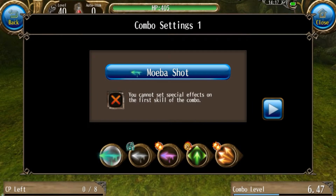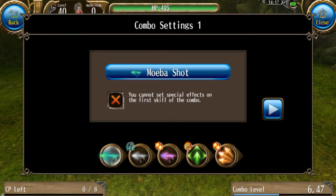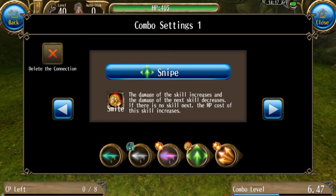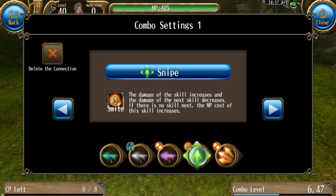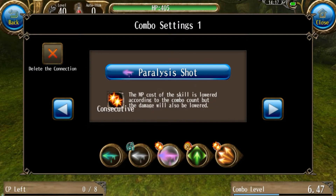So as you can see, this is the combo right here. It starts with Meeba Shot, goes to Smoke Dust, Paralysis Shot, Snipe, and then Bullseye. The benefit of this one is that it actually does deal 10% more damage with Snipe, and you also get all of these buffs and debuffs on your target, which will of course improve your abilities. The only real downside is that it is a little bit longer of a combo, so it is a little bit less safe to use, but the great thing is that you don't have to go and get Impact, which also means that this combo takes up less skill points.